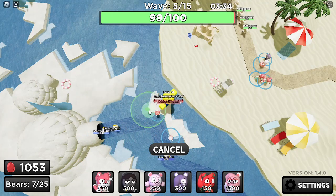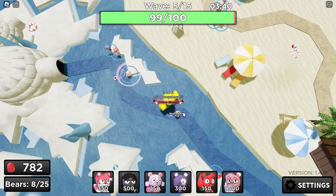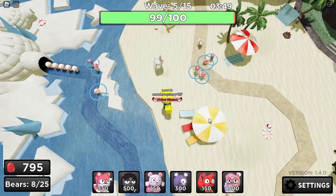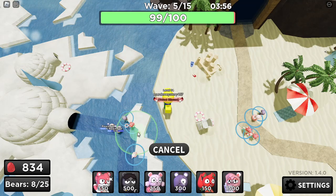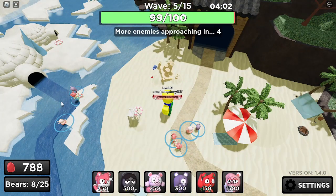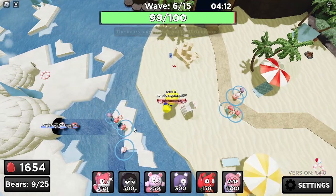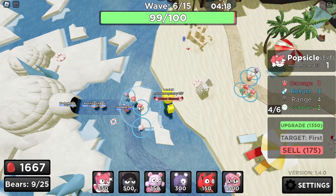As soon as you're ready, you can probably place an ube around here. That should strengthen our defenses by a lot. If you're curious, you can always place a second popsicle or focus on the existing ones. I recommend placing at least two popsicles and just focusing on those two only — don't spam popsicles. We only need two for land.